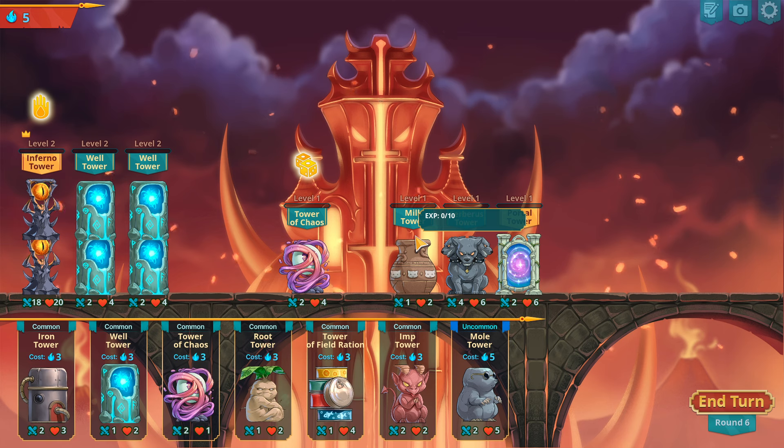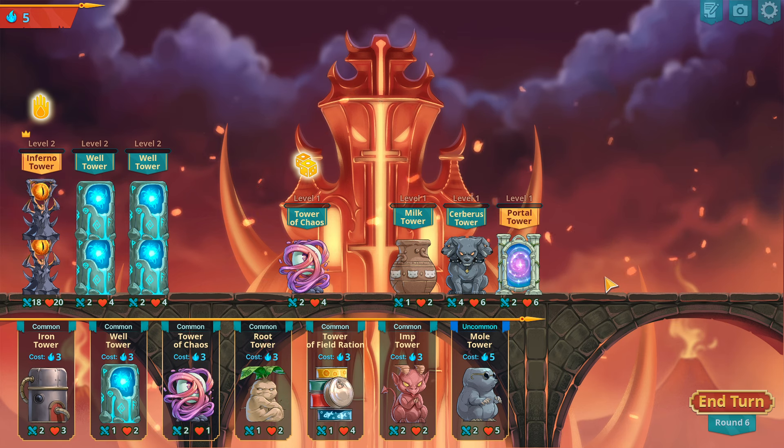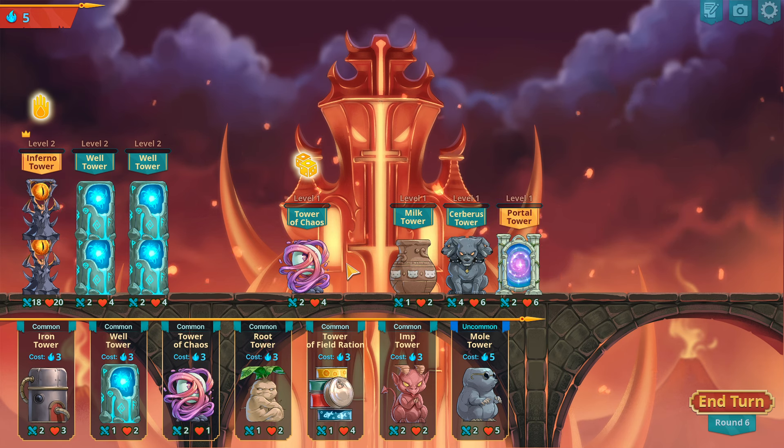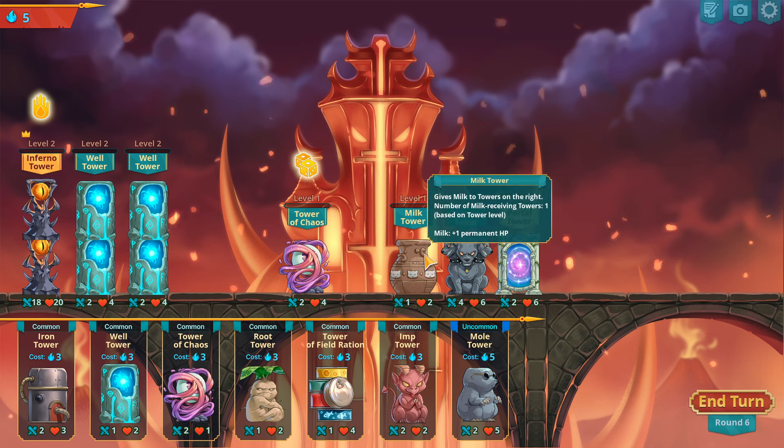I had the perfect opportunity to do the mole trick here. This is why I didn't want the milk tower here — I want the milk tower further down the way, like here, so I could put a ration right there.